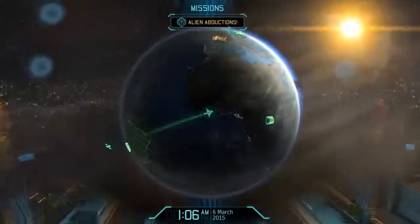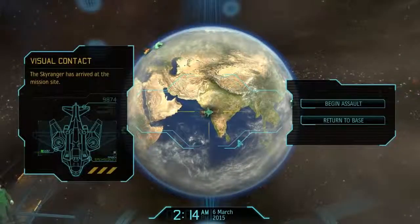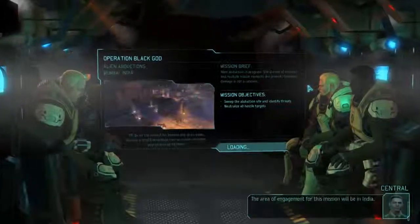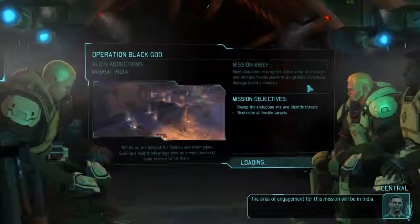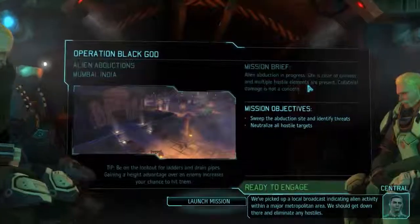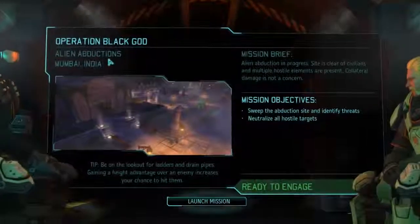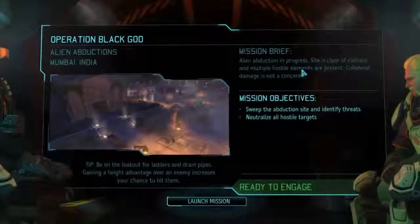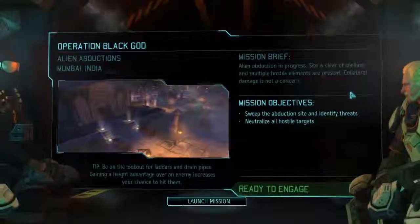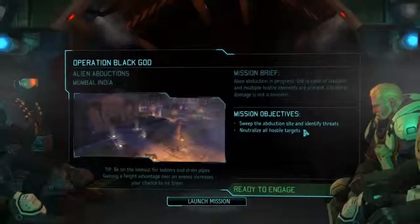We fly over to India to see what's going on with these alien abductions. We've arrived at the mission site — begin the assault. The area of engagement is in India; we've picked up a local broadcast indicating alien activity within a major metropolitan area. We should get down there and eliminate any hostiles. Mission briefing: alien abduction in progress, clear civilians, multiple hostiles present — collateral damage is not a concern. Our objective is to sweep the abduction site, identify threats, and neutralize hostiles.